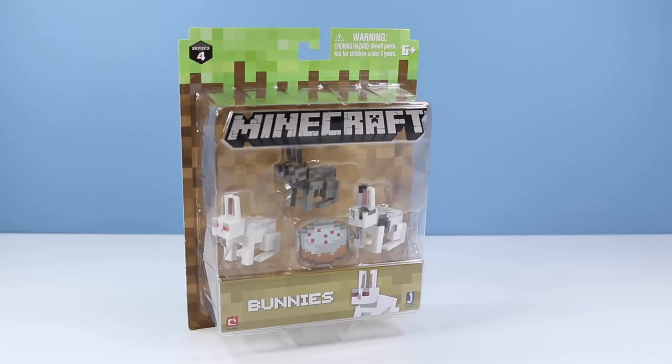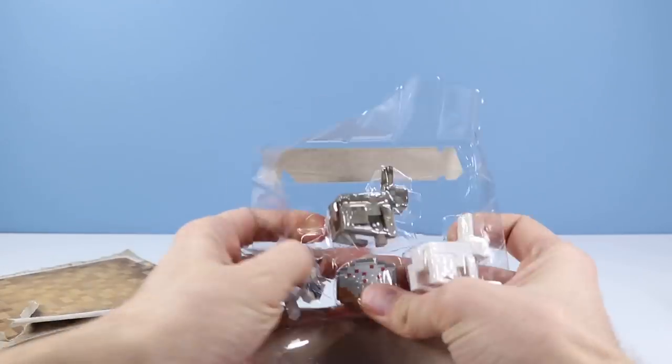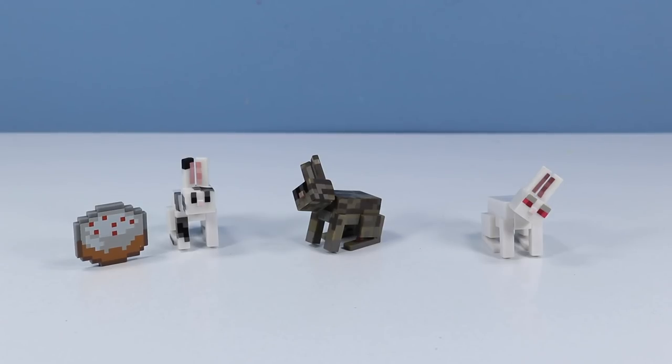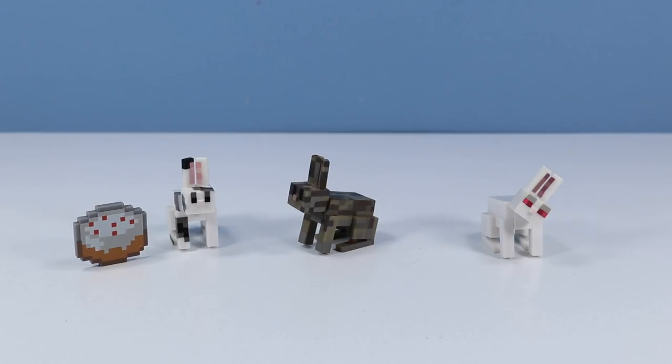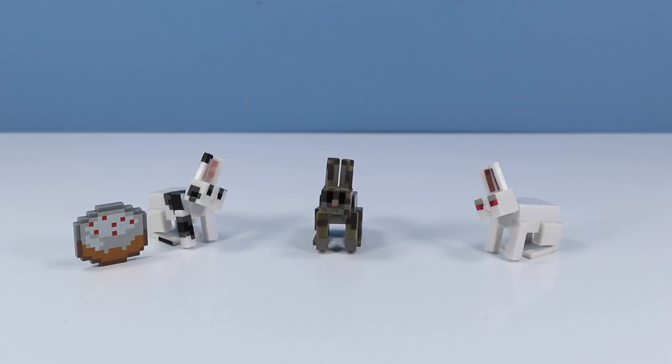Let's hop these bunnies outside of the pack. Three bunnies inside the package. In the center we have a brown bunny. Looks like Toast is over there on the left, and over on the right is the killer rabbit of Caerbanog. I am impressed — they placed three rabbits in this pack. They could have easily got away with two of them, but they were generous and gave us three bunnies.